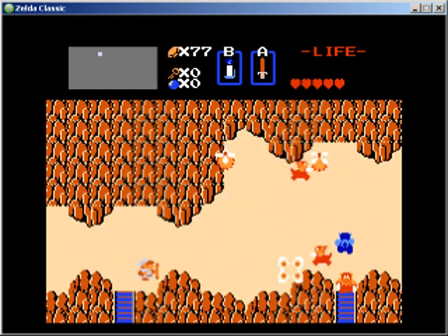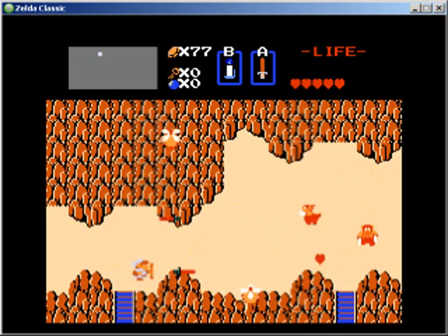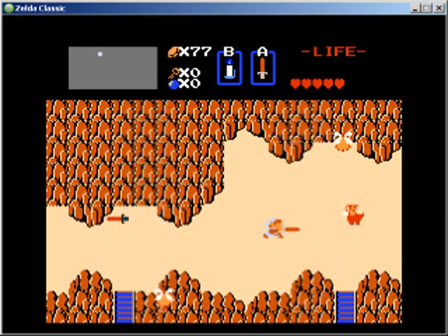As long as you stand underneath like half a tile, you're safe here and you can kind of snipe away. Save yourself a lot of trouble. It's especially useful if you don't have a magic shield — gonna save yourself a lot of trouble with that.